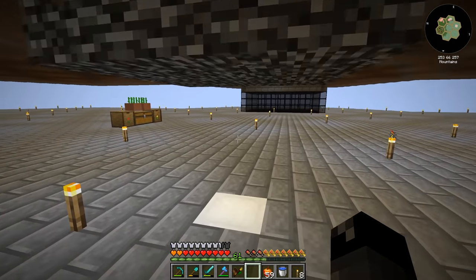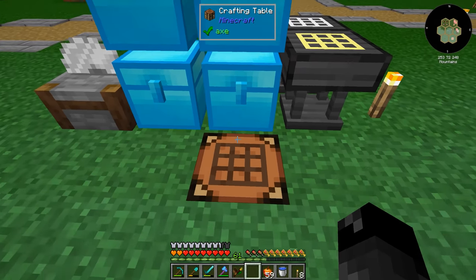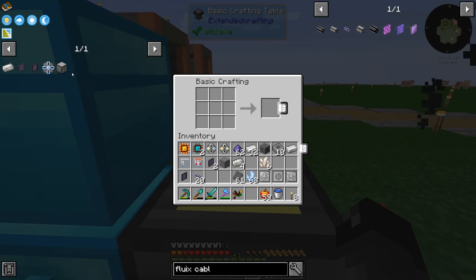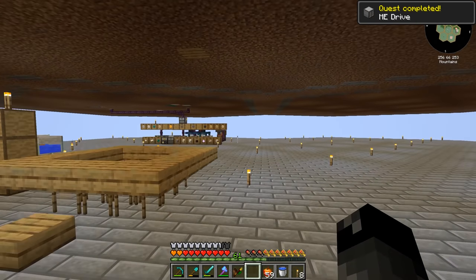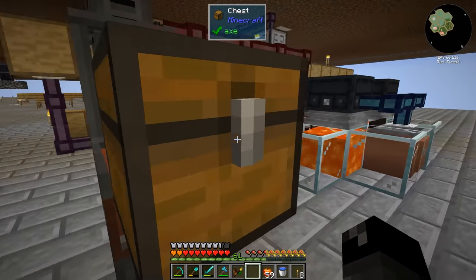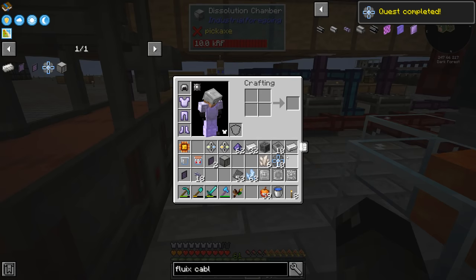Machine casing done — and there's our ME drive! Awesome. The one thing I forgot while we were down here is to grab our storage components, which should all be in our dissolution chamber. The lock allows you to put in the items, lock it while it's crafting, and then only those components will go into the locked slots, which is great. That quest is complete.